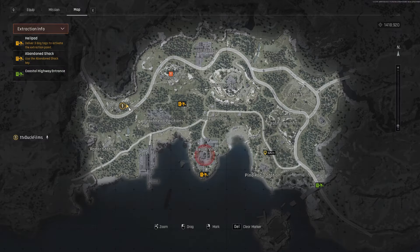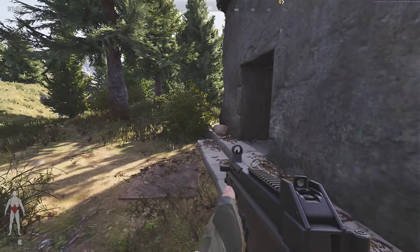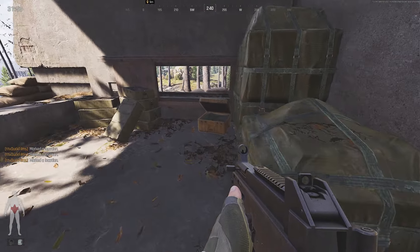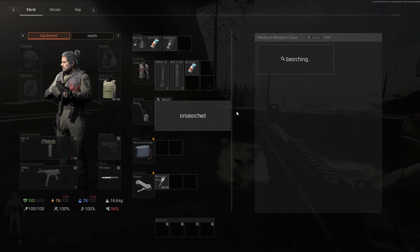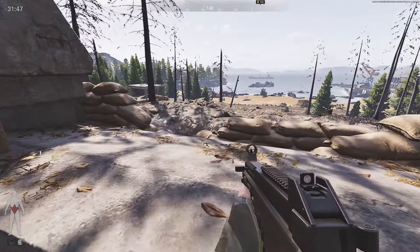From the Frontier Positions, we're going to make our way down to the Beach Head Positions. One of the first major Beach Head Positions to loot is this pillbox bunker dugout. You're going to have a medium weapon case here and some other stuff here as well.